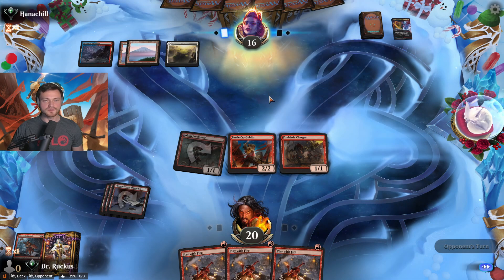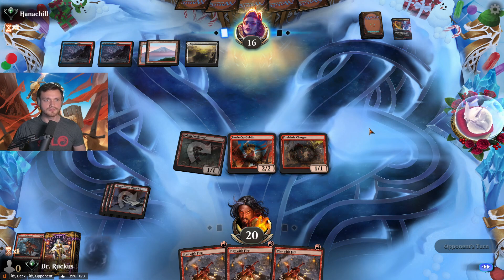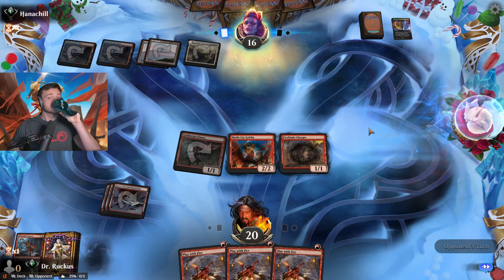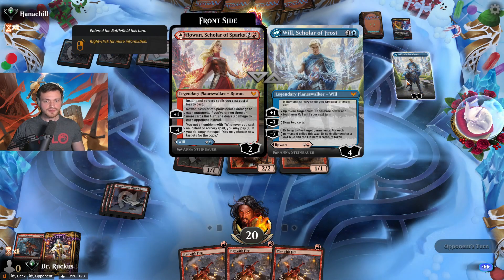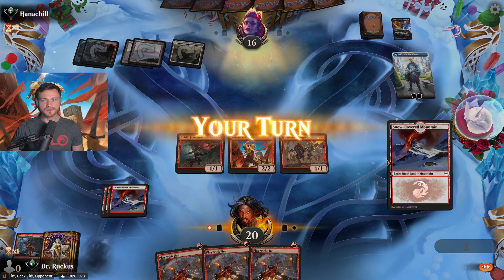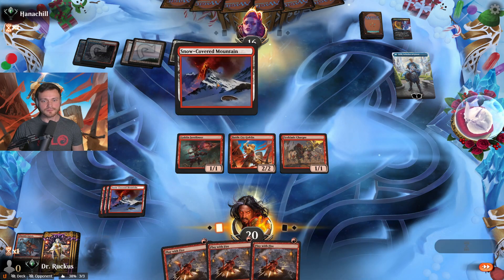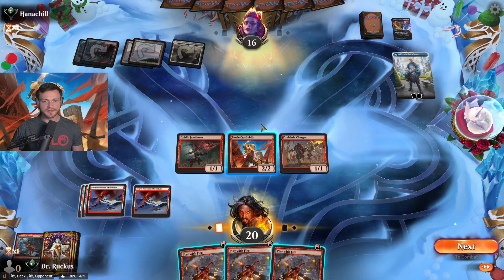If they go white Doomscar, then so be it. Not more white — no Doomscar, no Divine Purge. We'll see if they run a red sweeper like Burn Down the House. Wow — draw two cards. I think we're just pumping here.